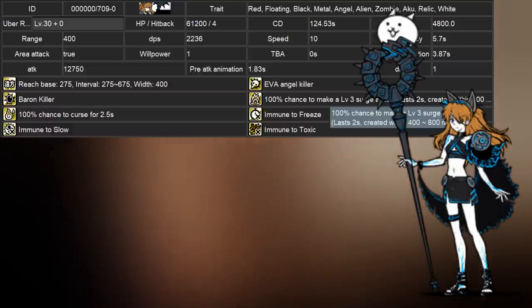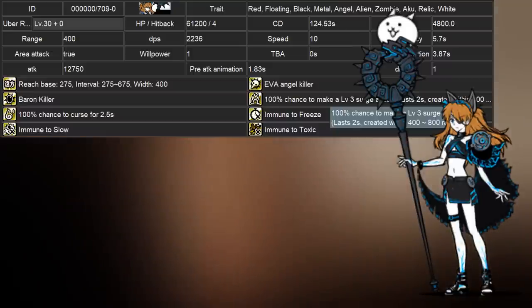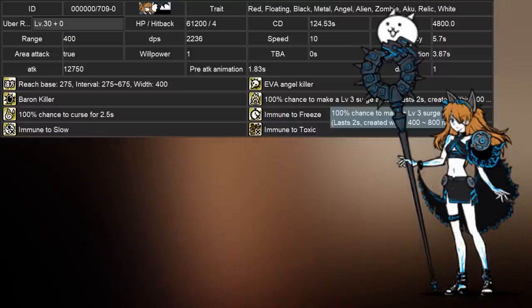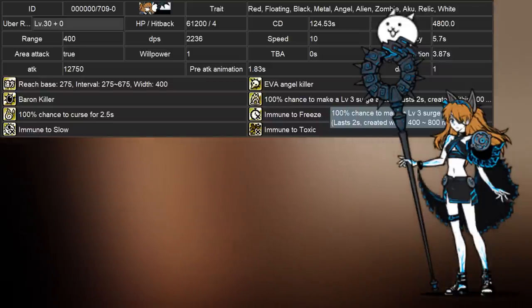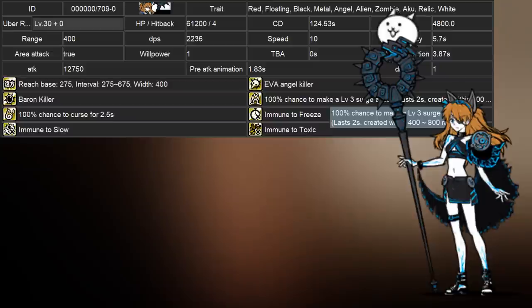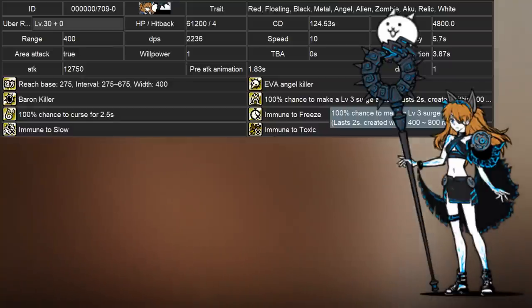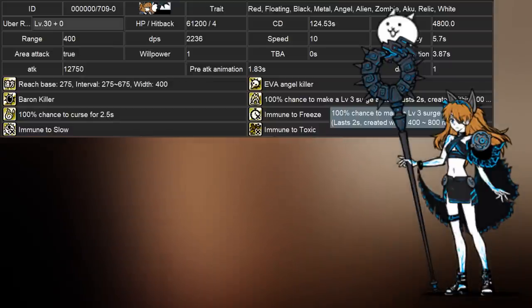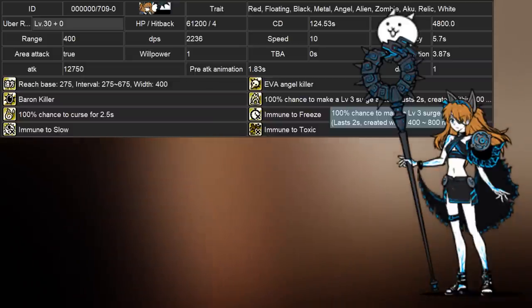Asuka also has one less knockback and has 2,236 DPS — 8,944 when including the surge. Interestingly, they gave her Colossus Slayer, meaning her effective health against Colossus enemies goes to 87,428 and her damage now goes to 20,400, making it higher than Casley's. If a surge connects, she will be dealing 81,600 damage with a DPS of 3,578, or 14,312 DPS when including the surge.